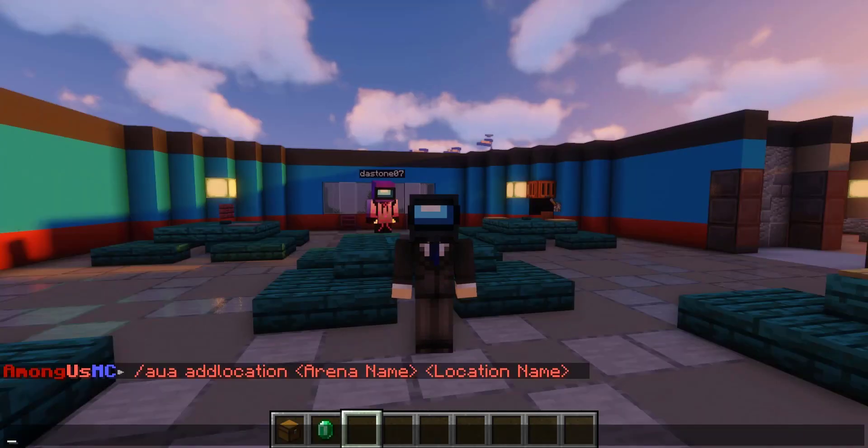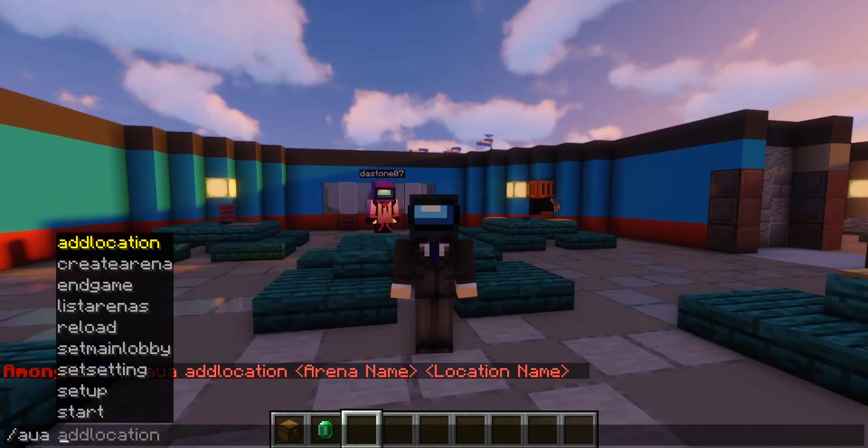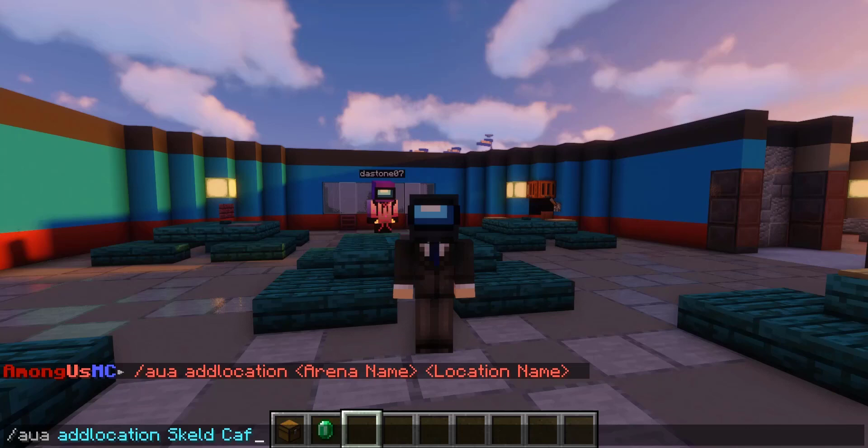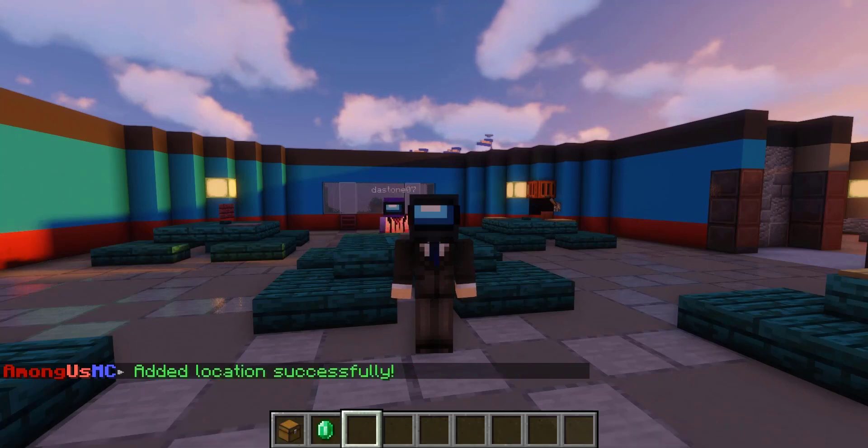After you have created the arena, the next step is to run the command slash AUACREATEARENA addlocation followed by the name Skelb and then the location name. As you'll know, we are in the cafeteria, so we have just added in the cafeteria.